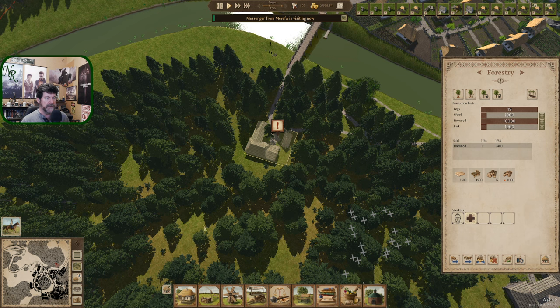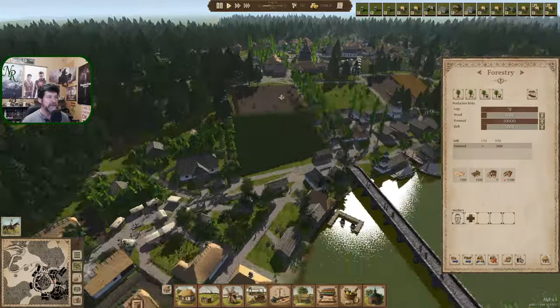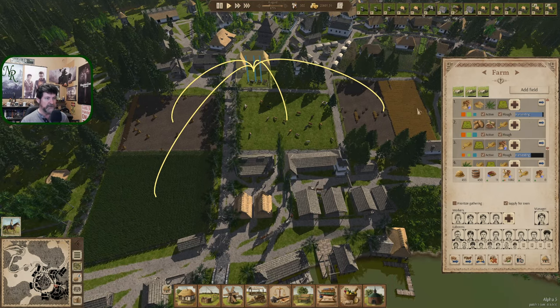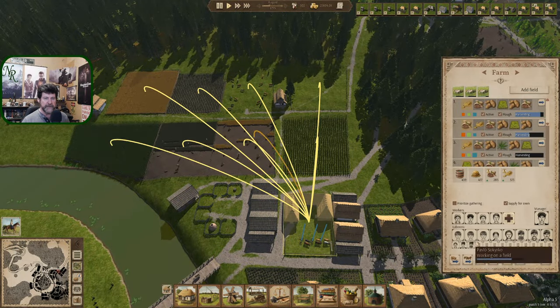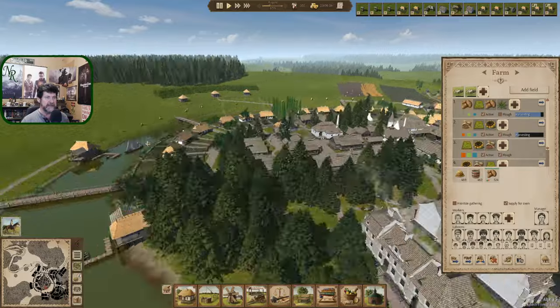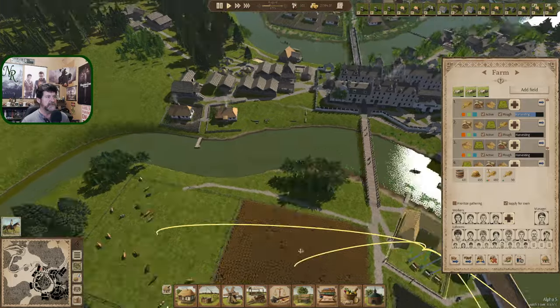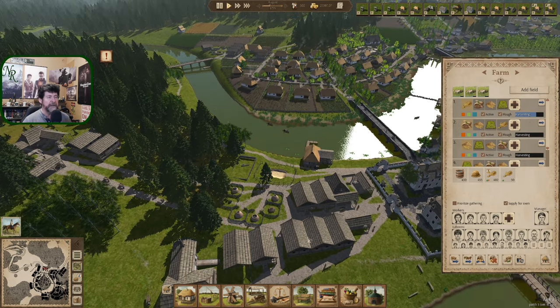You guys make firewood as fast as they're willing to haul it away — the problem is they're not willing to haul it right now because everybody is harvesting. Once that calms down, this one with a full complement of 20 will get through quickly and those folks will be available again. A bunch will probably move over here. These guys are doing great — and look at that, a lot of kids in there; they can help with labor jobs from age 15 to 18.